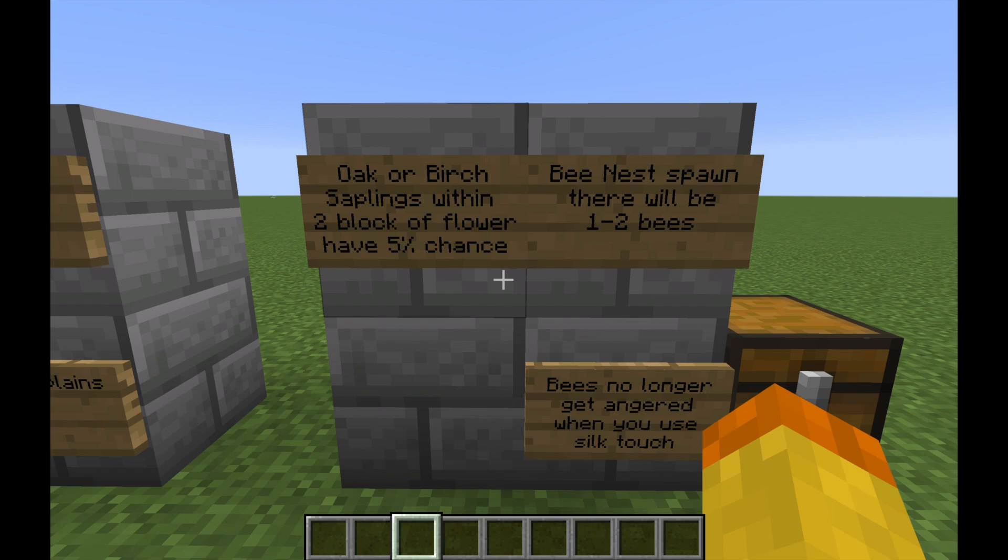To simplify it: if you have oak or birch saplings in either plains or sunflower plains biomes and it's two blocks away from a flower, when you grow it with bone meal there is a 5% chance it'll actually spawn a bee nest. This means that unlike before, where you had to harvest honeycombs or transport bee nests from other biomes, now you can actually spawn bee nests by growing trees, and there's a chance those trees will have bee nests on them.